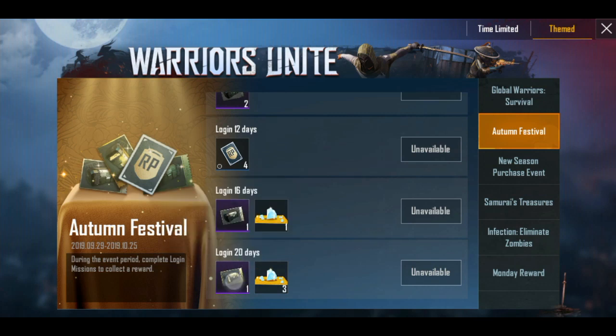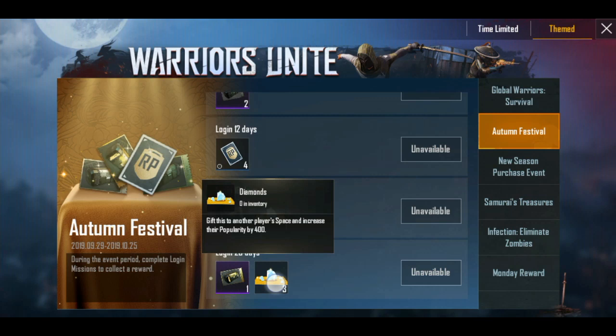You can log in for 20 days to earn 3 diamonds, or log in for 1 diamond. You can also invite more people and log in to get a jeep reward.